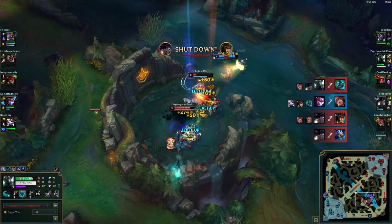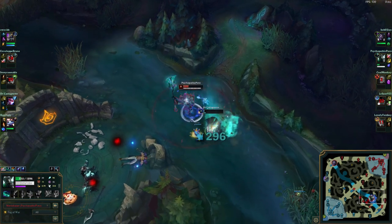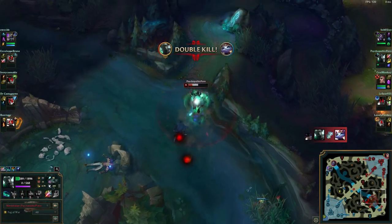Mord is also a champion who falls off really hard, so buying a fast power-spiking combo to take over early game while Mord is still strong is a good idea. But as I've already said, don't take this build seriously, because I'm not the type of guy to let my biases run free through a joke video.